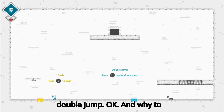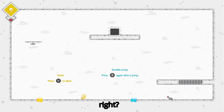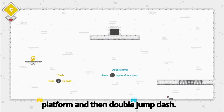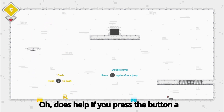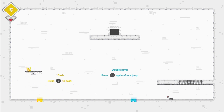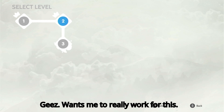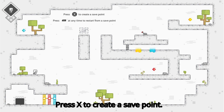Double jump! Okay, and Y to dash. I just need to get on the platform and then double jump dash. Does help if you press the button a second time. Maybe not the double jump up there. That was a tough introduction — geez, it wants me to really work for this. Press X to create a save point, L to restart from that save point.